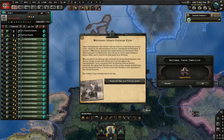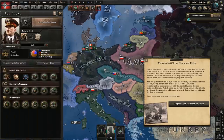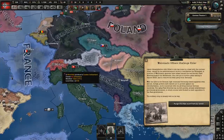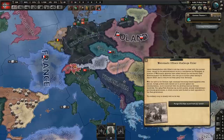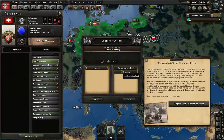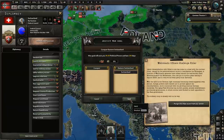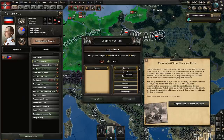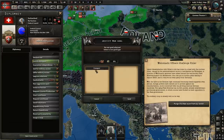Wehrmacht officers challenge Hitler. When we click this, the civil war will start, but we don't have to click this right away. While we are still fascist, I'm going to start justifying some war goals. We're going to attack Switzerland and Yugoslavia, and Czechoslovakia will come in to defend Yugoslavia. Switzerland gives us easier access to France, and Yugoslavia is mostly for Czechoslovakia, but also to get some extra territory. I will want to attack them simultaneously, so we have to first justify on Switzerland, then justify on Yugoslavia, then cancel the justification on Switzerland and redo it.